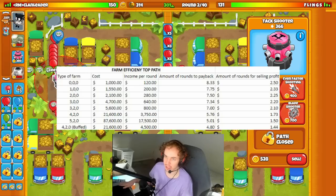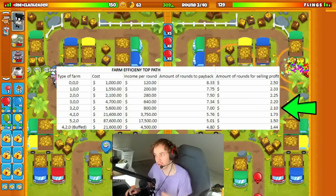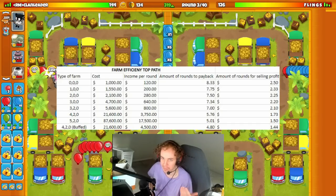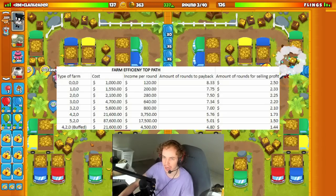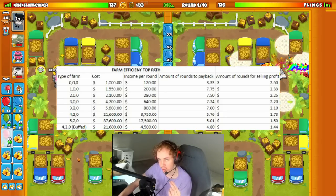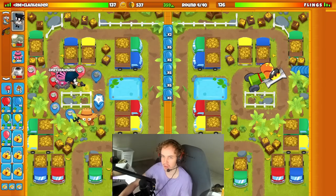This information is really important for upgrades like the plantation — you only need to keep a plantation up for 2.1 rounds and then sell it to make money. A BRF is 1.73 rounds, a banana central is 1.5 rounds, and a BRF buffed by the banana central is 1.44 rounds. Surprisingly, the BRF buffed by banana central is actually a stronger farm than a banana central — it makes you more money for the money put into it, making it the most efficient farm.